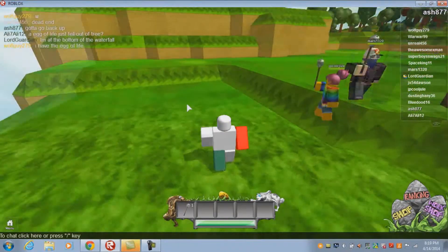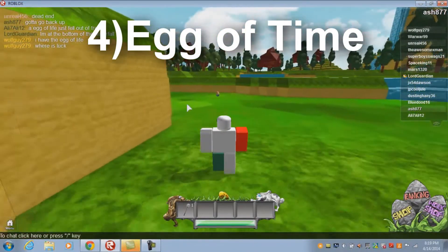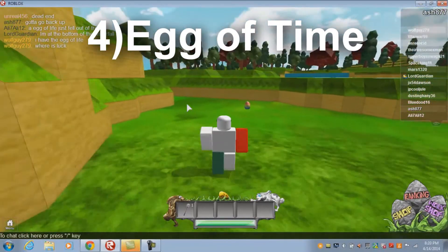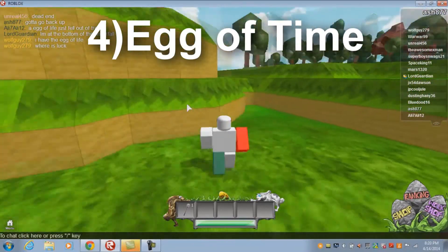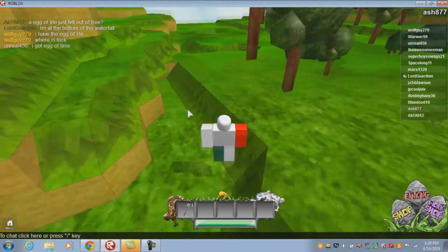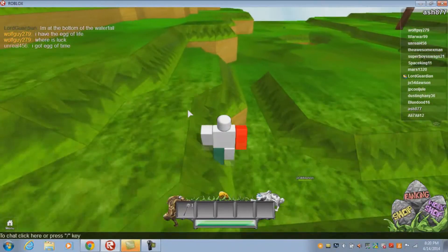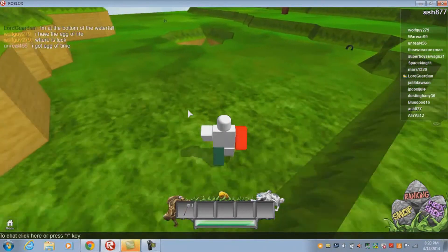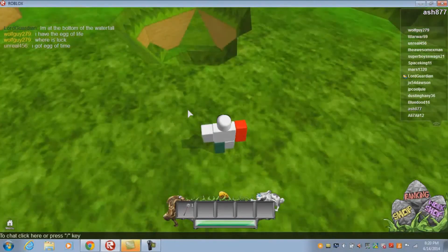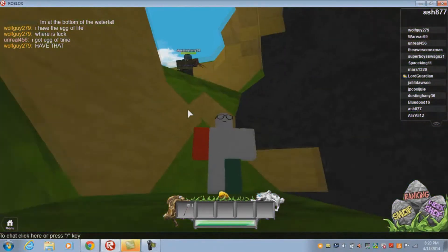For this egg we will be going to another cave. The cave will be easy to spot — it is a giant hole in the ground, pretty obvious. If you want any help, it is right beside the Friendship Egg's location.